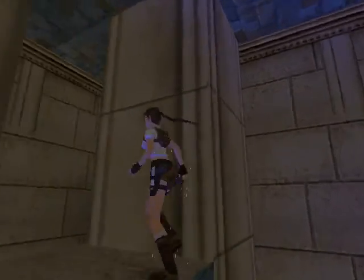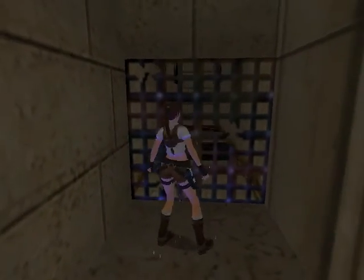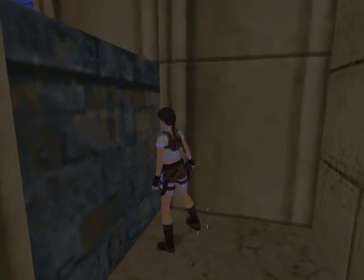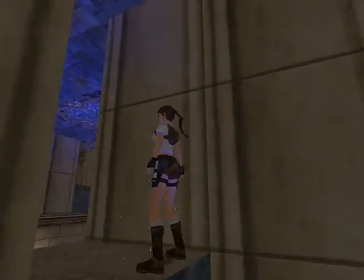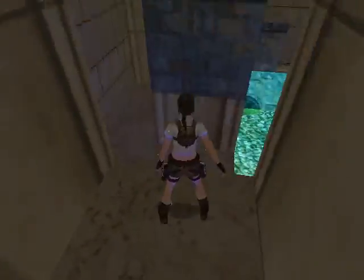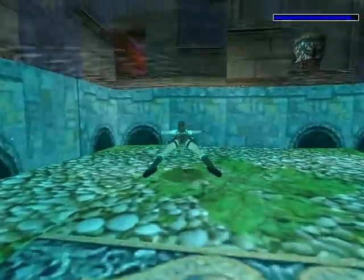Behind here is a door which I couldn't find — I don't know why I didn't notice this, but there it is, we've got to open that. There are little alcoves and all kinds of back areas here, and there's nothing in them. I thought, well they built this and there's nothing here. You can explore, but there's nothing there — the pots contain nothing at all.